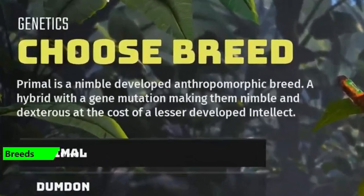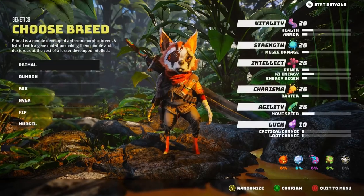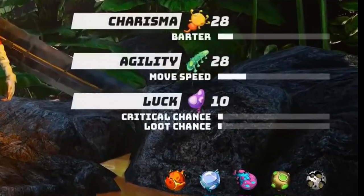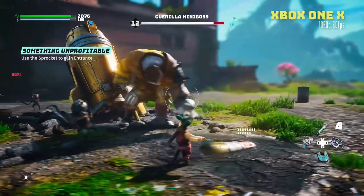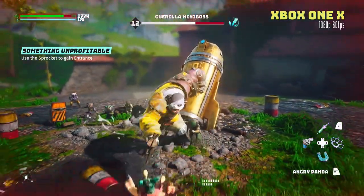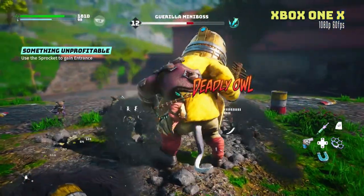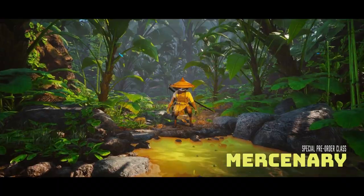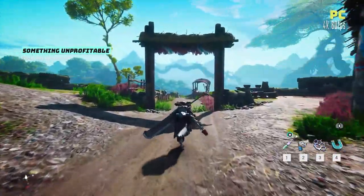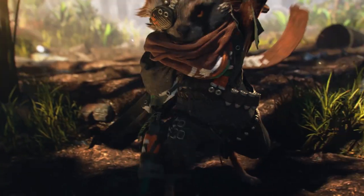The Primal is a nimble, developed anthropomorphic breed — a hybrid with a gene mutation making them nimble and dexterous at the cost of a lesser developed intellect. Basically, the Primal has a slightly higher critical hit chance, a lower melee damage compared to the average, and an average power level and health overall. They don't really excel in any one specific thing — they're kind of a jack of all trades with that slightly higher crit chance. The best classes for a Primal would be the Deadeye or the Saboteur, possibly the Mercenary as well. They will excel in most things but won't be a min-maxed build, and they also have a really cool look.